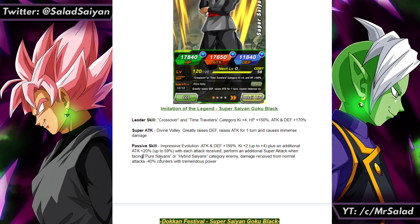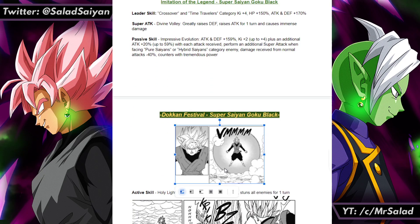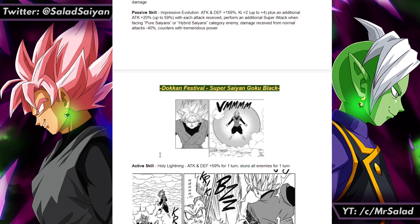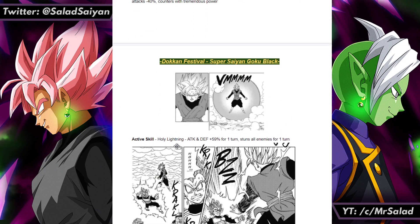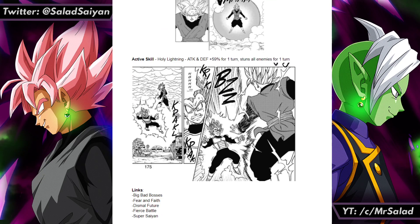Not too focused on the super attack. He also counters with tremendous power. The reason I put counters is this panel right here — when he does that little barrier against Vegeta. I think it'd be cool for him to have a counter. He also has an active skill: attack and defense plus 59 for one turn and stuns all enemies for one turn. It's kind of inspired by Jiren's, and it references this panel where he does this thing to Vegeta — obviously a stun attack.